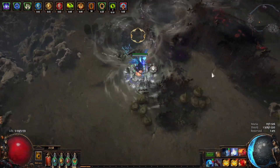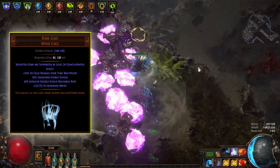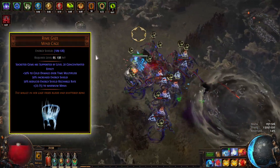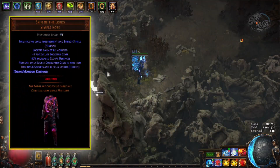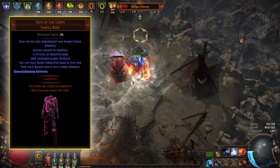For the uniques, as mentioned there is no need for uniques for this build to work, but we have a couple to make this build better. First we have Rimgaze, which provides an incredible 50% cold damage over time multiplier. We also get a level 20 Concentrated Effect support. Skin of the Lords provides plus two to the level of socketed gems, boosting our damage by a huge amount, and we can also find a good keystone modifier on this unique.